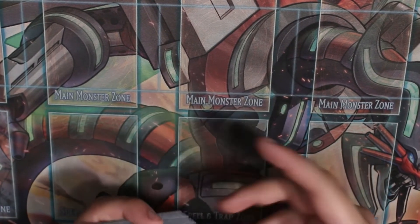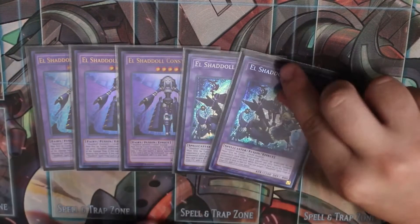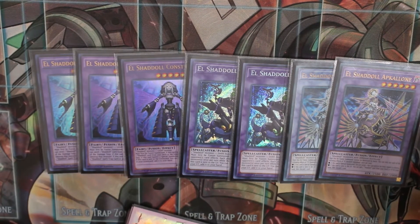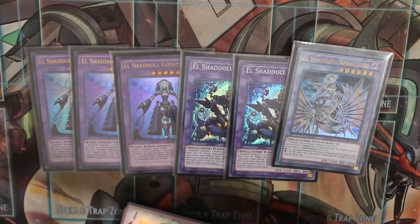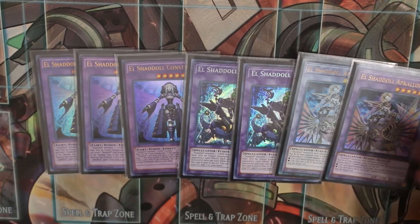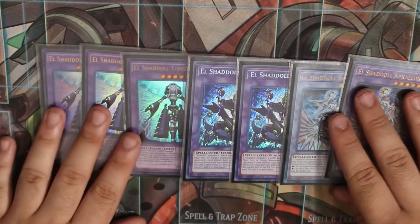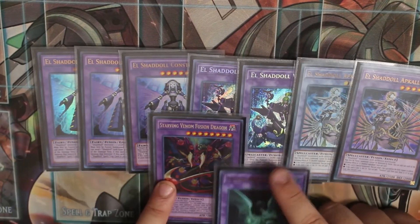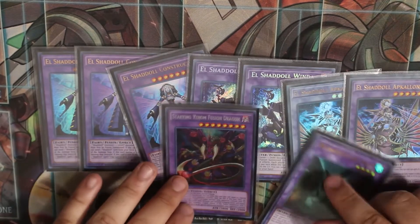Now for the extra deck — this video is getting a bit long. For fusions we're playing three El Shadow of Construct, three copies of Winda, and two Al-Capice. Since there's a bunch of Dogmatica around, if your opponent activates Maximus you ditch Al-Capice. If they have Macabba they'll want to negate it; if not, you get one extra card — sometimes your brick — and you send the Shadow Fusion to search, then discard a card and trigger its effect from there. For Super Poly targets we're playing one Starving Venom and one Mudragon of the Swamp — for Dragoons and other ridiculous boards.